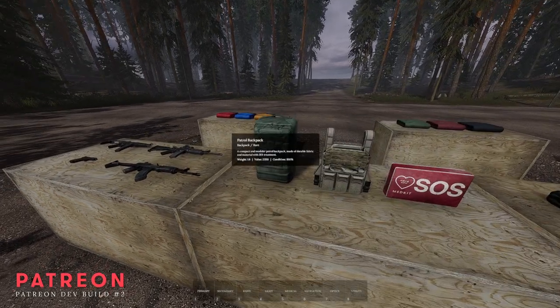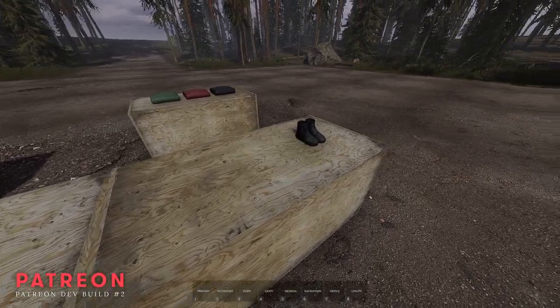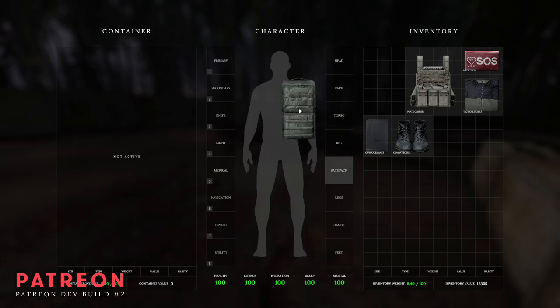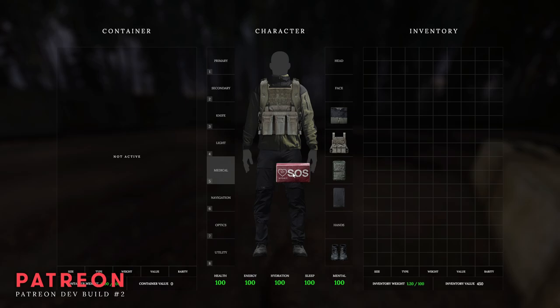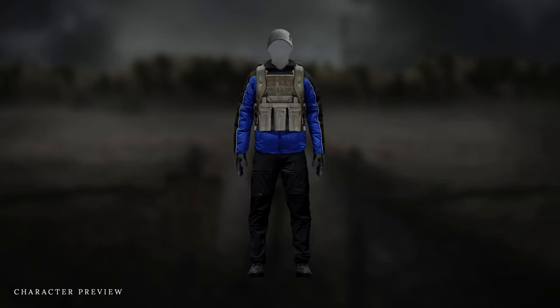And alongside the inventory, we'll also have the full-on equipment system, allowing us to equip items like coats, backpacks, and even a plate carrier, though the last one might be pretty rare even in the demo. The whole inventory has undergone such a massive evolution, from a simple click-based inventory to one that's immersive and reactive. And to top it all off, your character preview will also fully update with every item you place on your character, and in the future your player model will change based on what you're wearing.